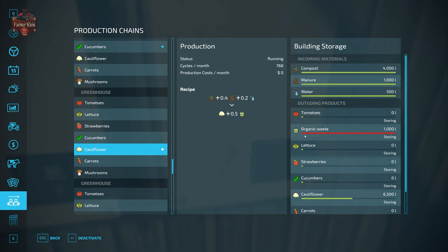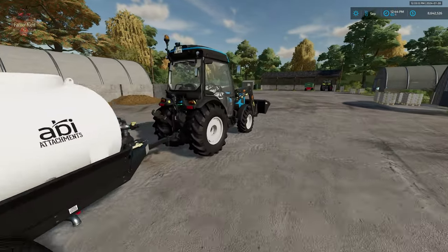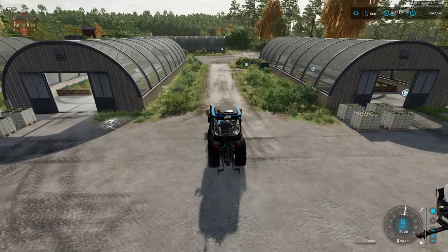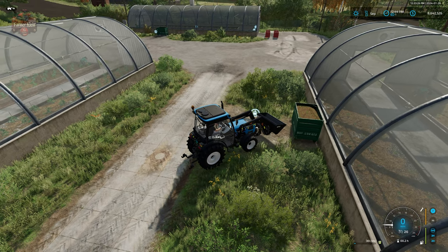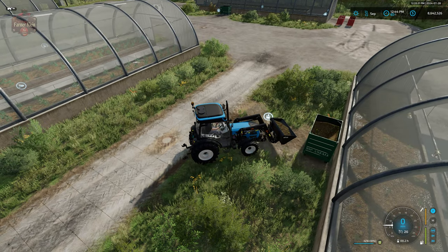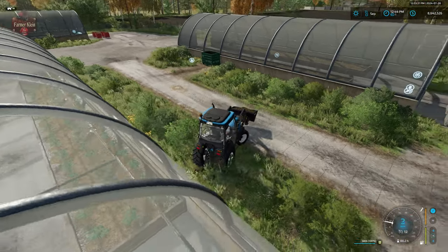You'll also see that we output organic waste, and that is currently full — so we won't be able to do any more cauliflower production until we empty out some of that organic waste. Organic waste is handy because it is a vital input to continue our compost production. There are bins beside each greenhouse where we can draw out our organic waste, either with a small trailer or a bucket.